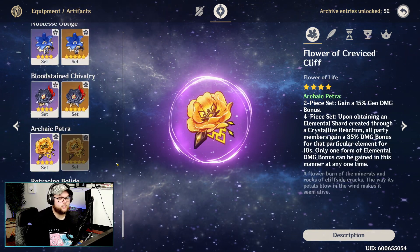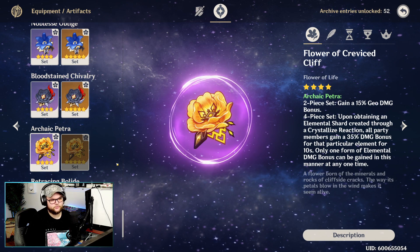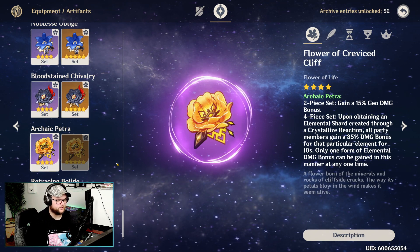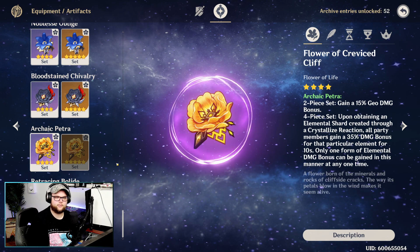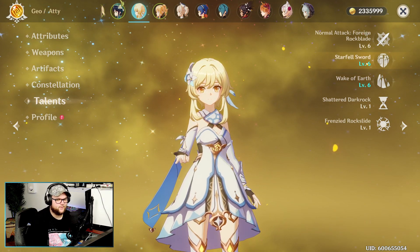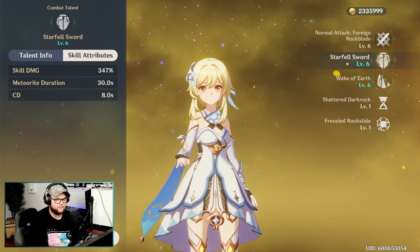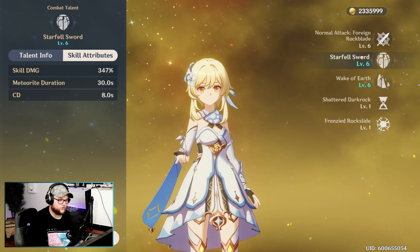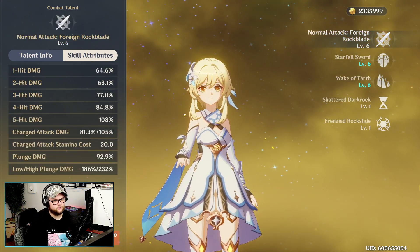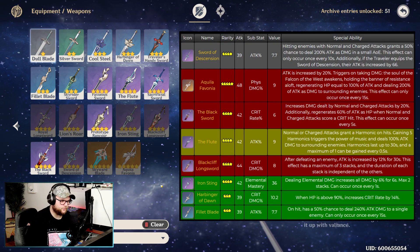No matter which set you go with, Geo damage is pretty big as a support since you're trying to get off your burst and skills. After that, energy recharge is huge so you can use those bursts as often as possible, and always make sure to stack attack since everything scales off it. For talent priority as support: Star Fell Sword first for the big skill damage, then Wake of Earth for elemental burst damage, and normal attack last since you don't use it as often in support.